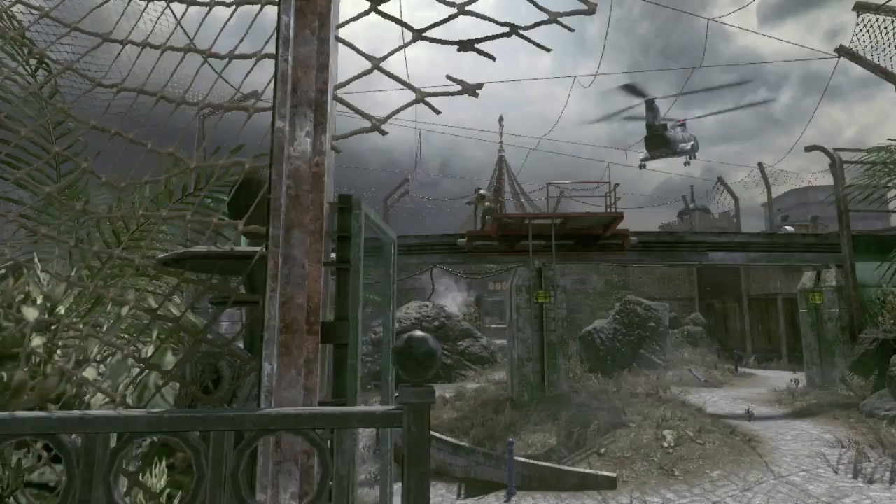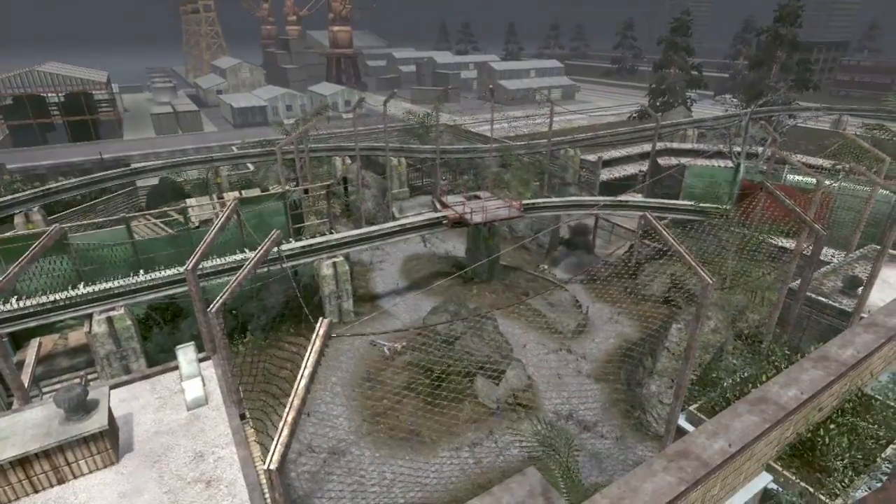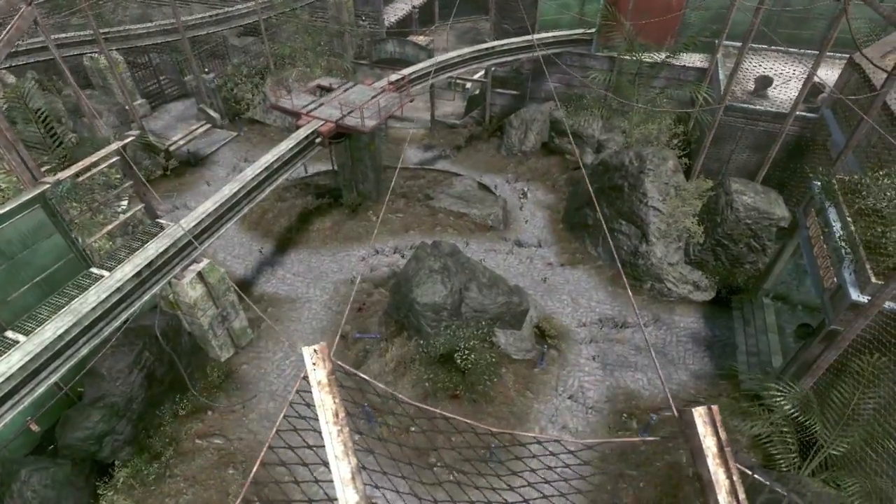Zoo takes place in an abandoned Soviet zoo. It provides a lot of overwatch positions, and there's a monorail that runs throughout the entire zoo. A good tip for Zoo would be to get on the monorail. If you can get up there, you can walk around most of the level — it's a great advantage point.